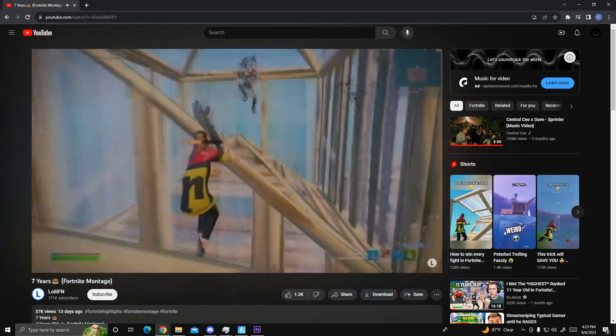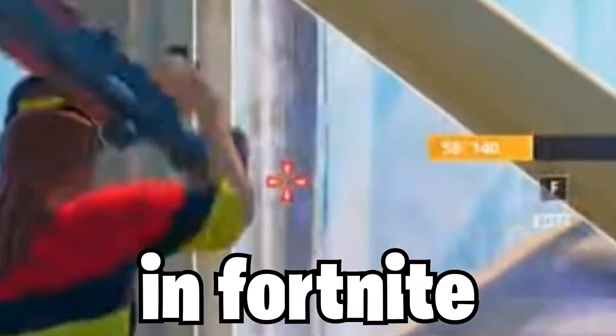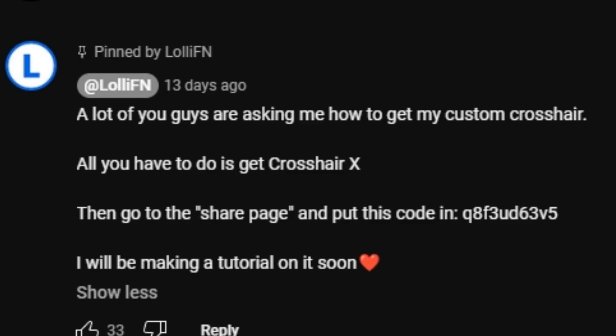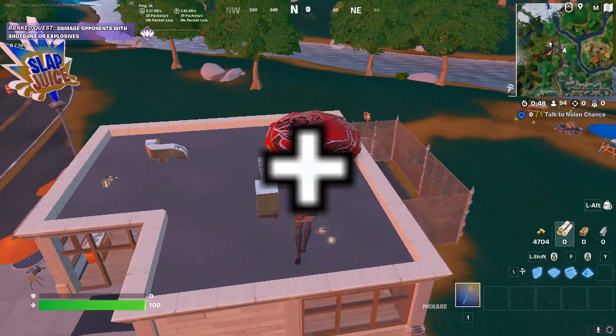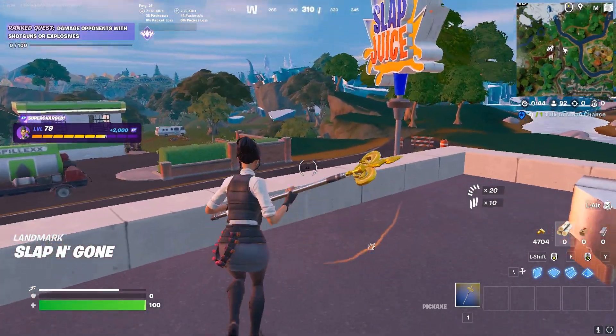I was watching this Fortnite montage and I saw that he had a custom crosshair. I wanted to see how he got it, so I scrolled to the comments and saw him showing how to get it. I installed the software with the free trial and realized there's a lot of crosshairs to choose from. I ended up going with this clean black and white plus sign — let me see if it gives me aimbot. I'm gonna try it out in some real games.